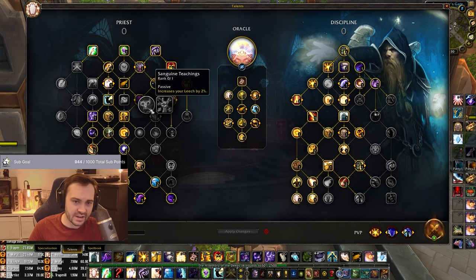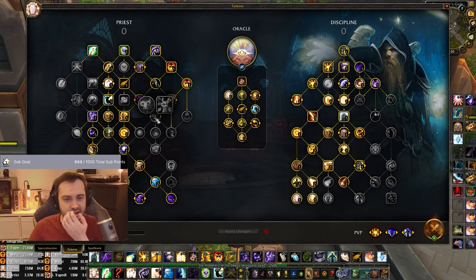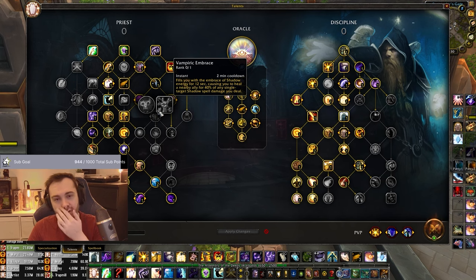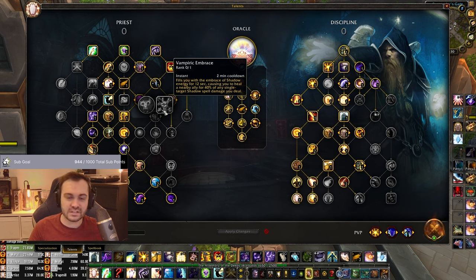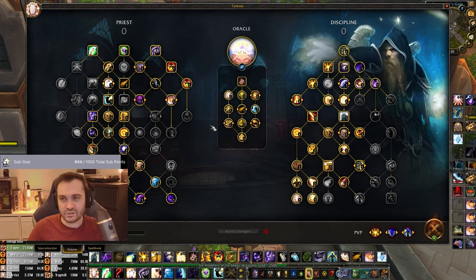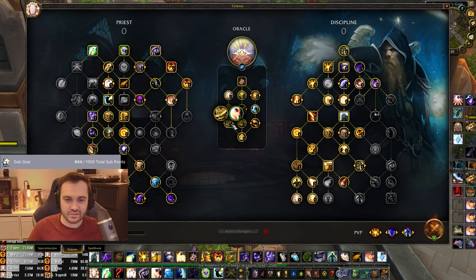Things like Vampiric Embrace, Sanguine Teachings - I tried these and arguably they're slightly better for Void Weaver because of the way it works. With Void Weaver, when you Mind Blast it turns your Smite into a shadow spell, which is nice. But it's very constraining and if you get stopped while using it you basically lose two talents worth of value - it was doing about half the single target healing of an Atonement during that time. Definitely don't pick those as Oracle.